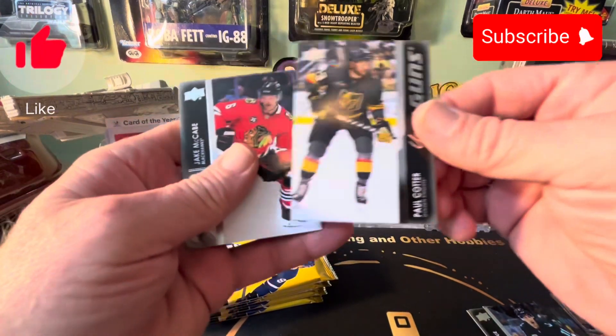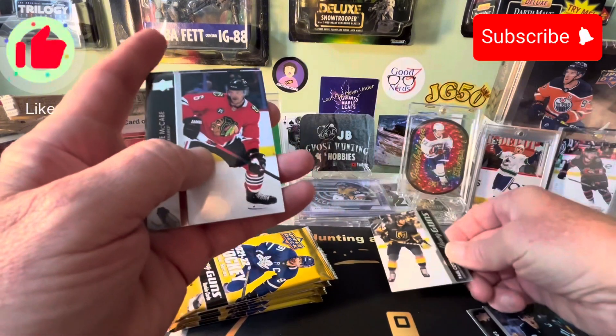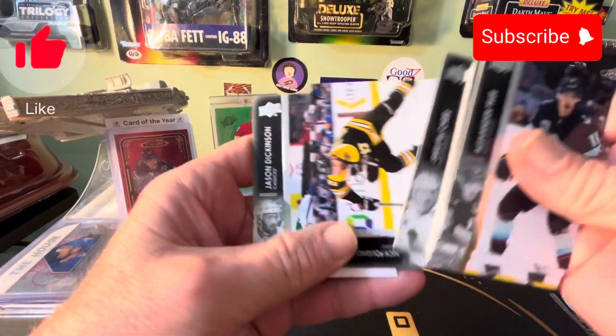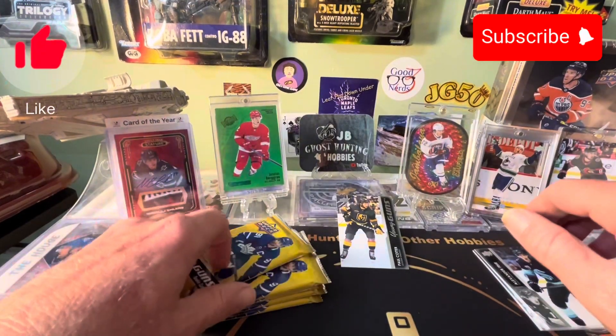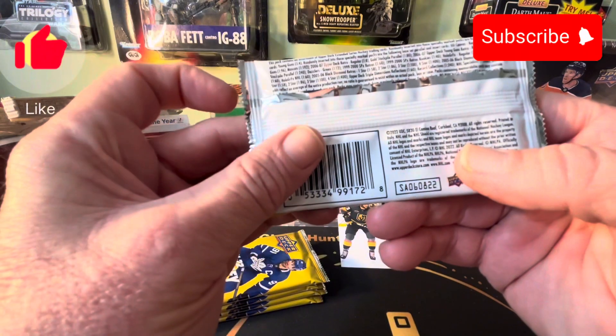Paul Cotter Young Guns in the first pack. He got two young guns and a canvas young gun, so I mean you can get all kinds of stuff in here.